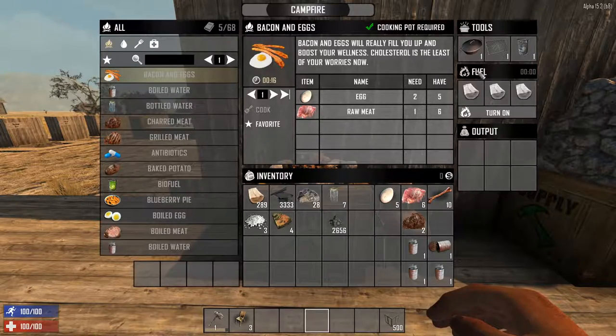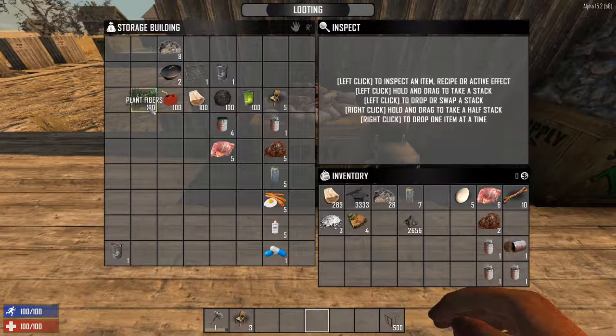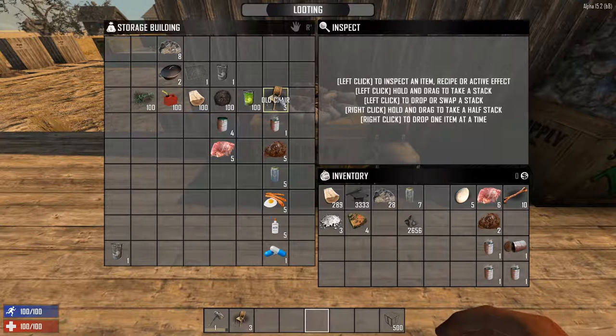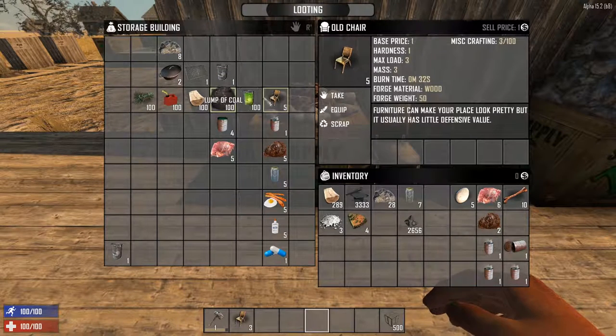Let's go over the specifics of fuel — we gotta burn something in order to craft. Here are some of the most common items to use as fuel: some plant fibers, some gas, some wood, coal, biofuel, and even an old chair. Almost everything has a burn time per unit. The old chair will take 32 real seconds to burn, whereas a plant fiber will only last one second per unit.